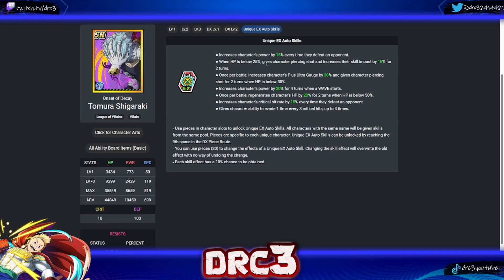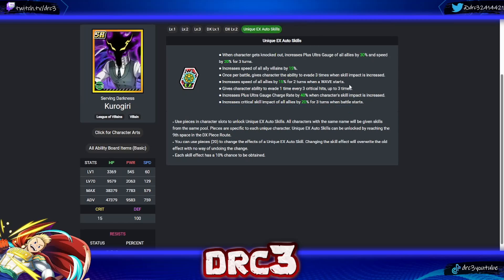Next is Shigaraki. His first skill increases power by 15 every time they defeat an opponent — not great. His second: gives piercing shot and increases skill impact by 15 for two turns when HP is below 25 — the HP requirement weakens it. His third: increases plus ultra gauge by 30 and gives piercing shot for two turns when HP is below 30. His fourth: power up on wave start. He also has: HP regeneration when below 50; crit rate up every time defeating an opponent; and evasion once every three crits up to three times — probably his best skill. Overall, Shigaraki has really poor unique EX auto skills with too many HP-requirement and defeat-triggered effects.